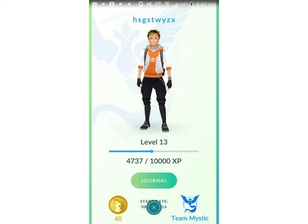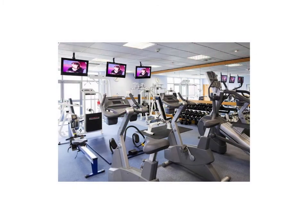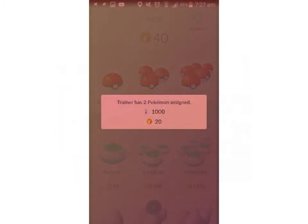The second thing you want to build up is Stardust, which along with Candy can build up your Pokemon and make them stronger. Having strong Pokemon is very essential when it comes to taking over gyms. Gyms are things that pop up on the map and they're very important. By fighting them, you gain XP and all that type of stuff. But also, if you hold a gym for 20 hours, you're going to get rewards — Stardust and Pokemon Gold. Pokemon Gold you can use at the shop to buy various items, and Stardust you can use to make your Pokemon stronger and take over even more gyms.